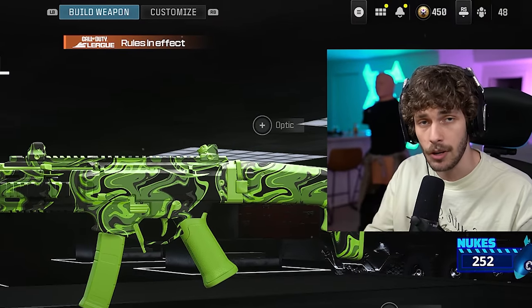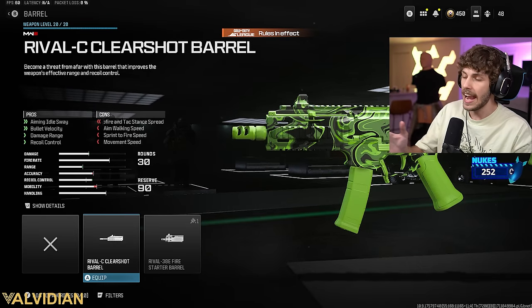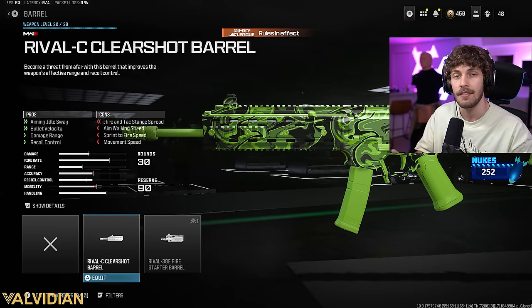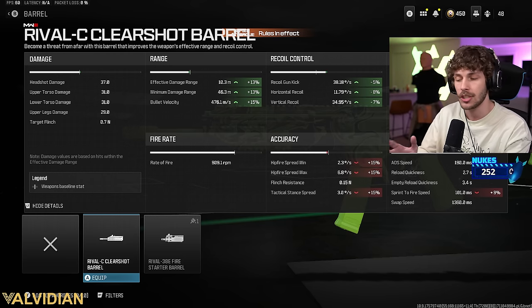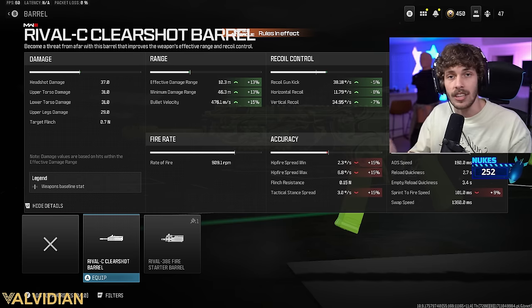Our gun really doesn't have any recoil, but it also doesn't have any range. To make it a little bit better — and we're mostly using this for that bullet velocity, which basically makes it feel like you're playing on a better ping and gives you better hit registration — this is also going to increase recoil control. So make sure you run the Rival C Clear Shot Barrel, which is going to bring that damage range up to 10.3 meters, which is absolutely dog shit and why the MCW is so much better in this game.